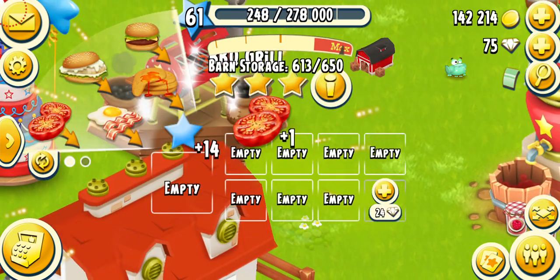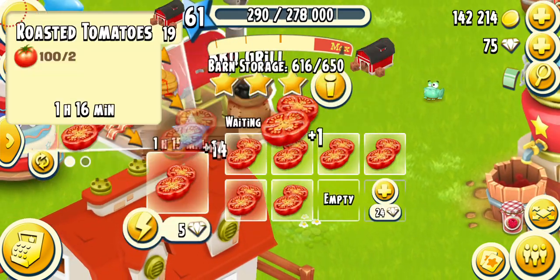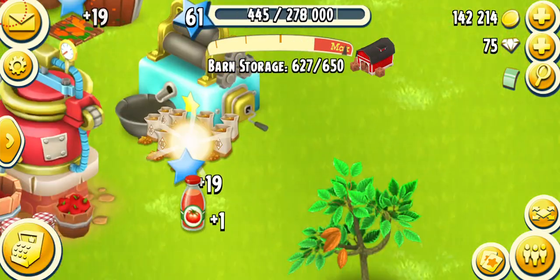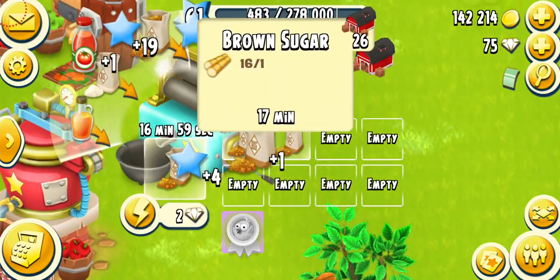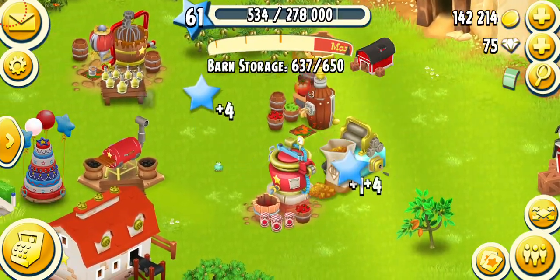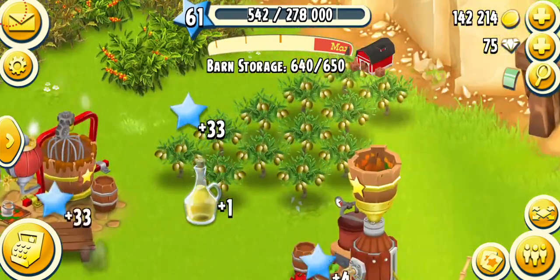This is just my helper farm — I don't play this farm. I only use it to make stuff and then transfer that to my main farm so I can use it there. My main farm is currently level 212, and I only play that one. I've been making a lot of brown sugar over here.